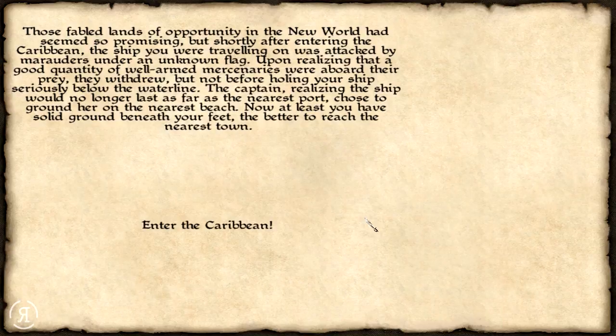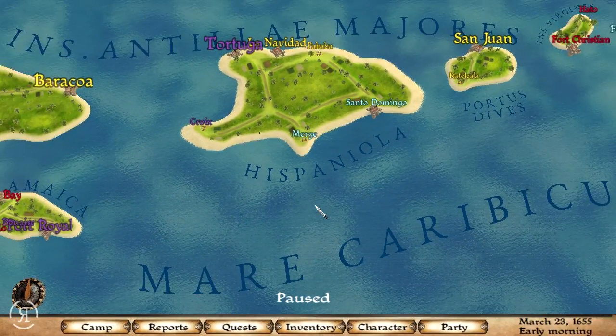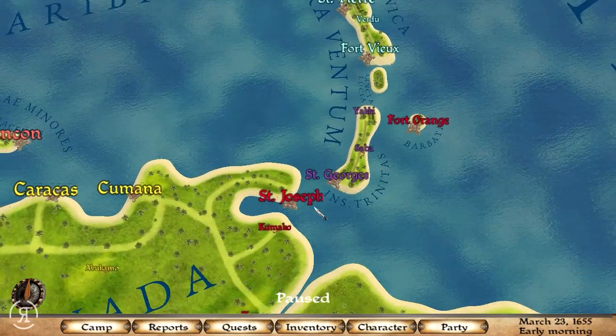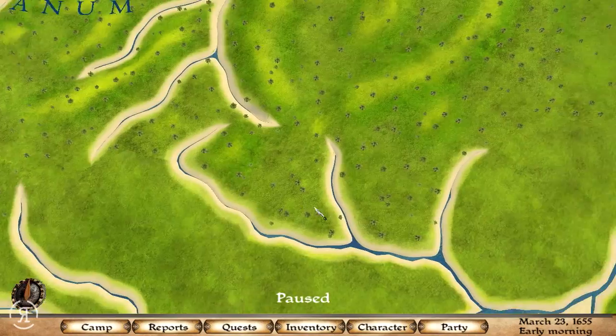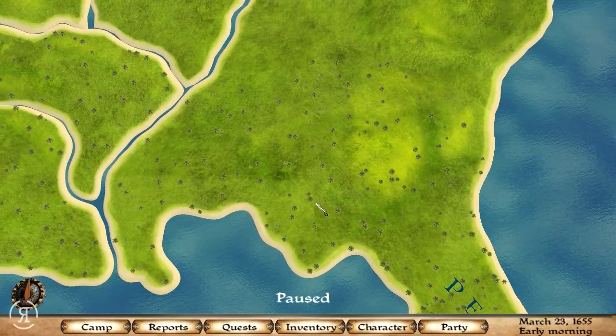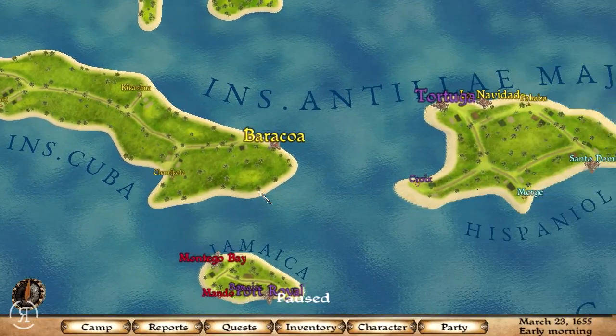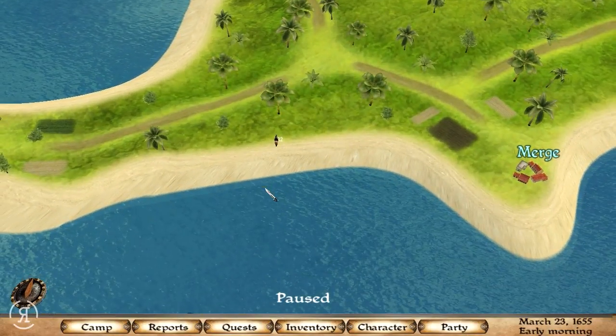The opening narrative: those fabled lands of opportunity in the new world had seemed so promising, but shortly after entering the Caribbean the ship you were travelling on was attacked by marauders under an unknown flag. Upon realising that a good quantity of well-armed mercenaries were aboard, they withdrew — but not before hauling your ship seriously below the waterline. The captain chose to ground her on the nearest beach. Now at least you have solid ground beneath your feet — enter the Caribbean! And here we go — it's very colorful. We have a huge series of islands and a larger continent over here.